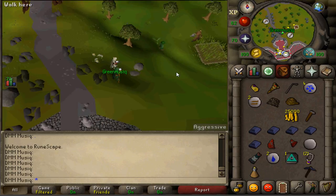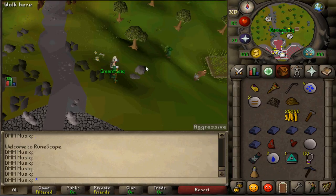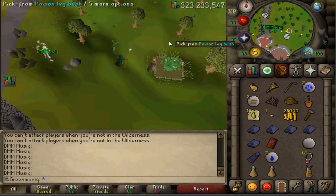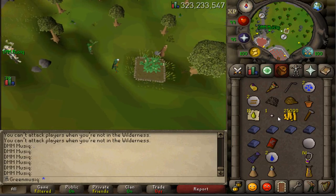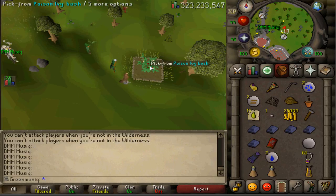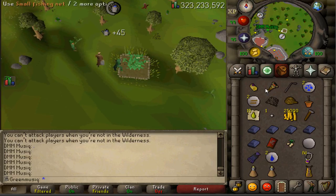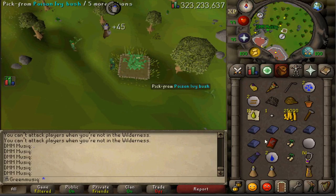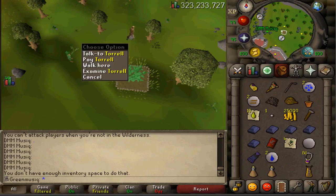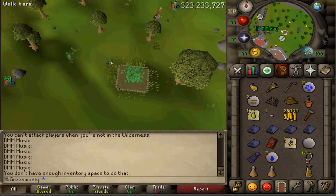So where to start this task is right at the Ardoyne Monastery. At the Monastery, rake the bush patch and plant your Poison Ivy Berry Seed. After approximately 6 hours it will be fully grown. Pick from the ivy bush to complete one of the diary tasks. There is no need to pay the gardener because the bush doesn't die or get eaten.